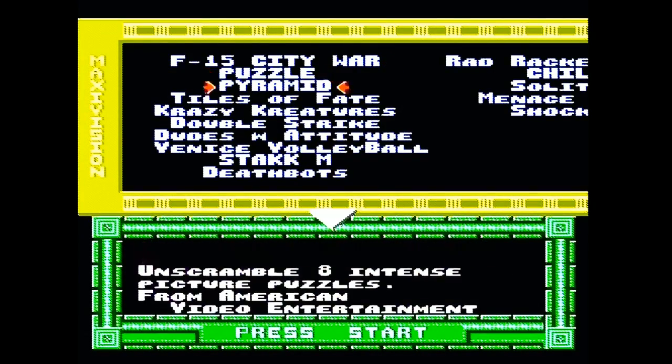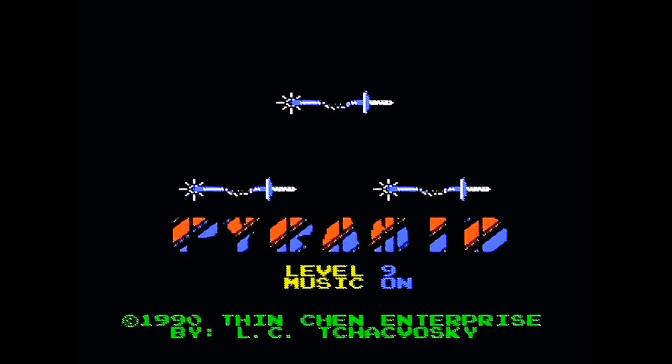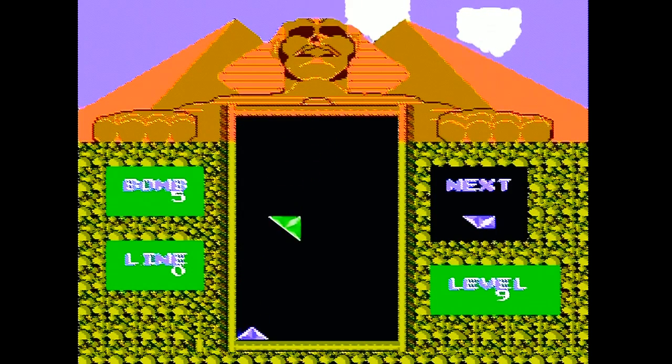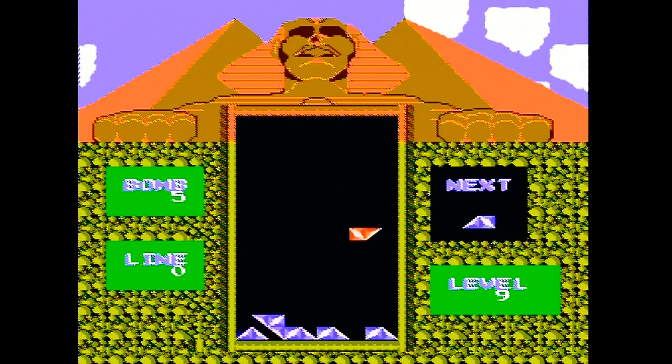It's green. Next, we got Pyramid - 'turn and twist the falling stones, you must fit them perfectly to win, from American Video Entertainment.' I know for a fact this was released as a separate thing because I've seen it before - it's just called Pyramid. This is pretty dark. I might as well start at level nine. This is the precursor. This doesn't look terrible with the clouds moving. Oh lord - it's like the hardest version of Tetris in history. It's trapezoid-tris!